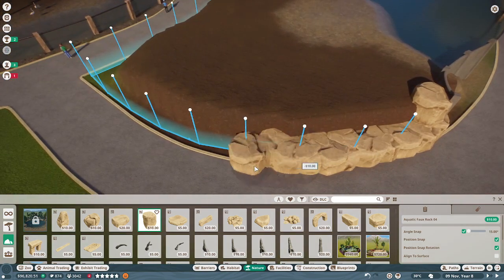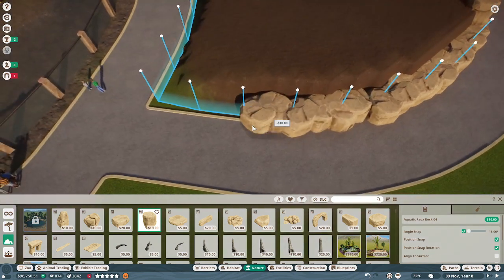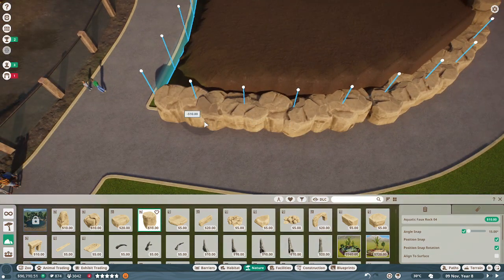Get the rocks in — so I'll do faux rocks because they are the best kind of rock in the game. The natural rocks are good but these ones are more dynamic. I'm going to try and make this quicker so I don't have to go through and make it a speed build.